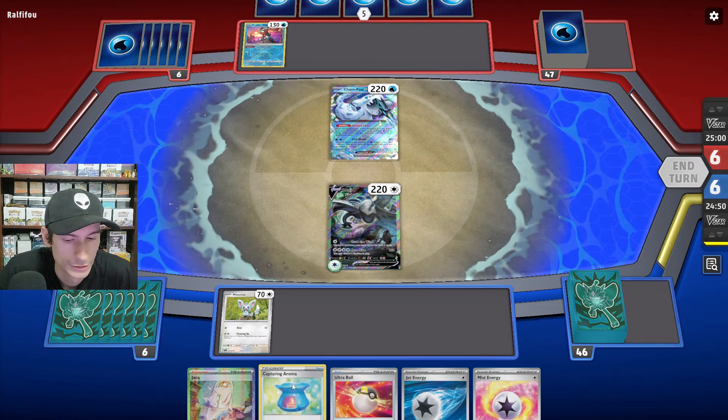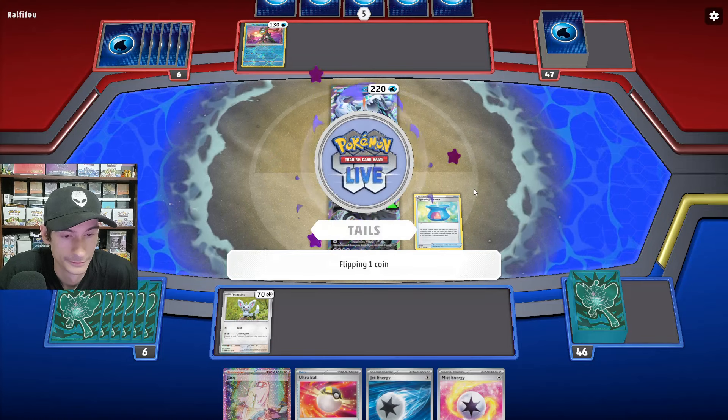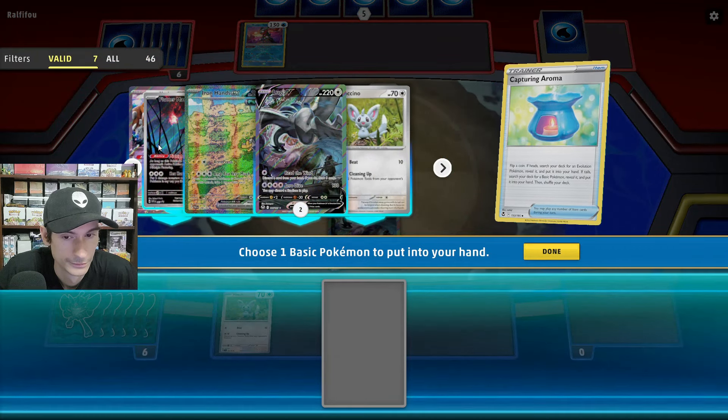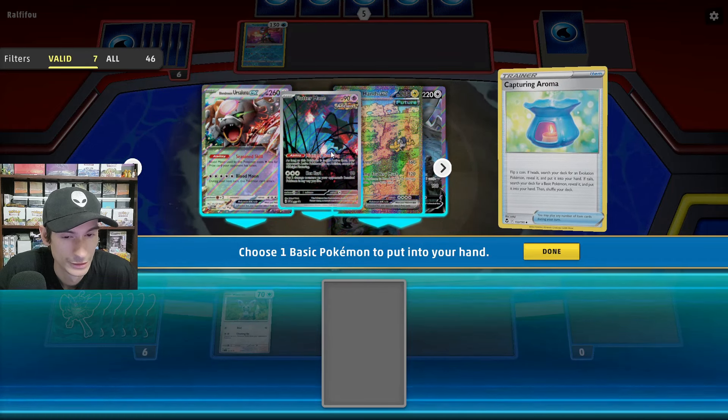Attach Gift Energy, let's use the Capturing Aroma. We get Tails. I wish I didn't attach that energy, because then we could have gone into Fluttermane.